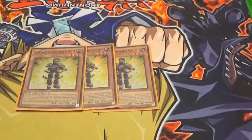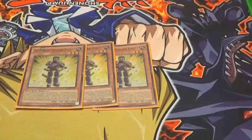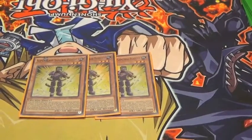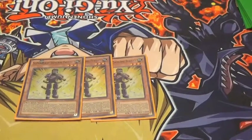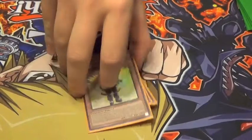We have 3 Flutist. What Flutist does is you Tribute him to Special Summon a Six Samurai from your hand. There are lots of combos to do with this, but mainly you'd want to just Flutist into Big Benkei. His other effect is when he's in the graveyard — if a Six Samurai is targeted for an effect, you can banish him to negate that and destroy it.